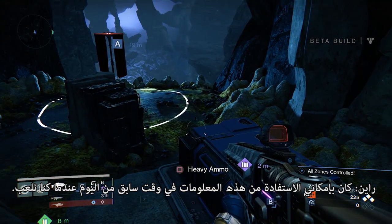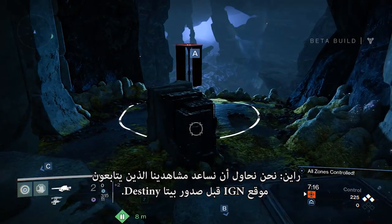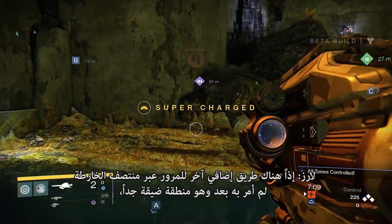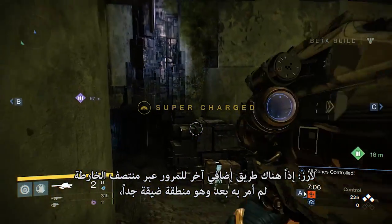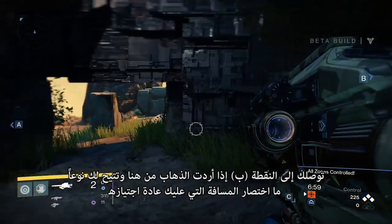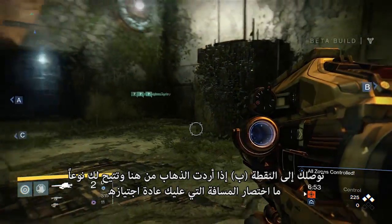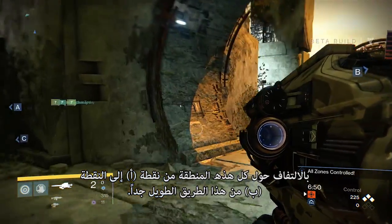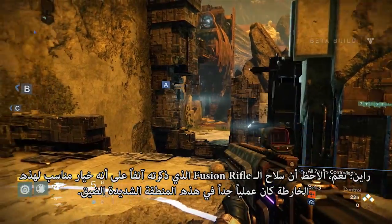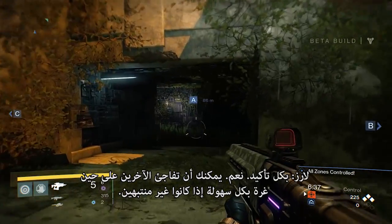I could have used that information earlier today when we were playing! That's okay, you're learning. We're trying to give our viewers a leg up if they pay attention to IGN ahead of the Destiny beta. There's one more way to go through the center of the map — this really tight area that gets you over to B if you want to go this way, and it allows you to cut the distance you'd normally have to travel going all the way around from A to B along that really long line. The fusion rifle comes in quite handy in that particular space — you can catch people off guard pretty easily.